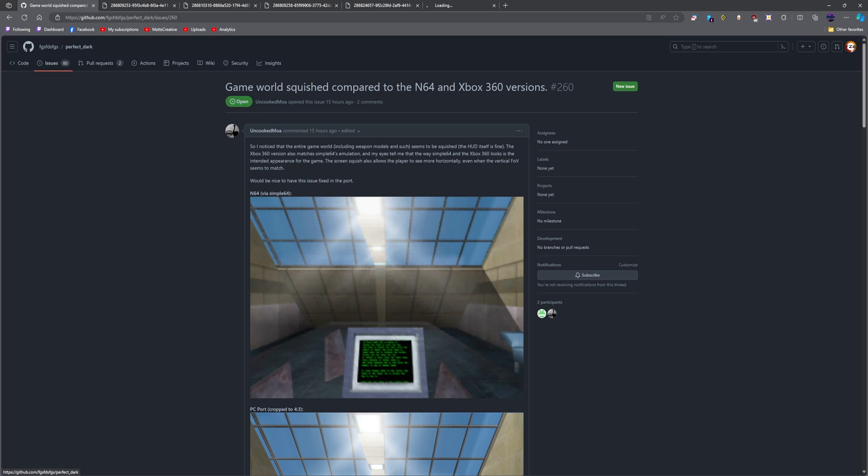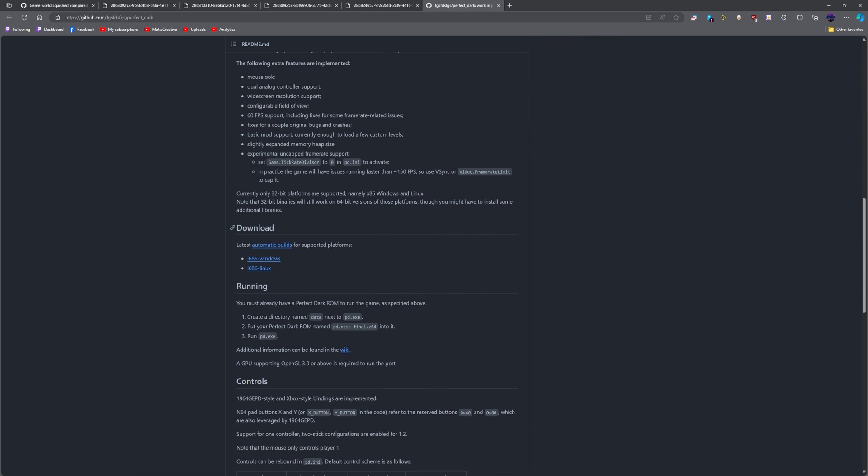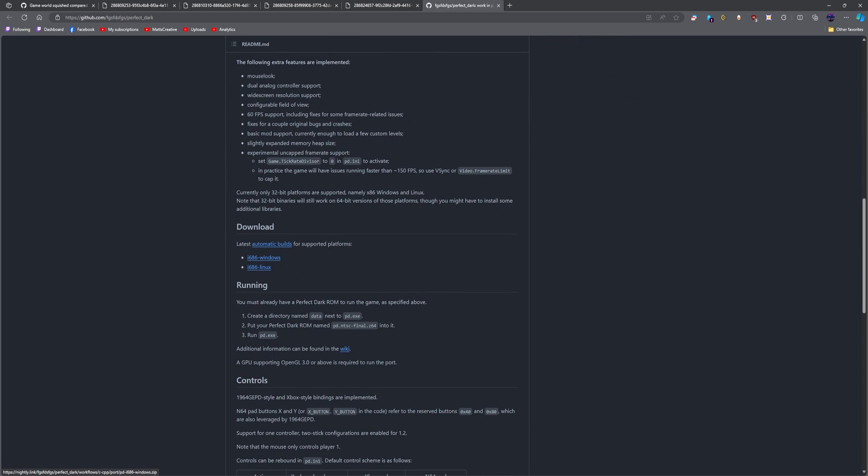We're going to go to the code, head down, and grab the newest build — and it's going to download for us.